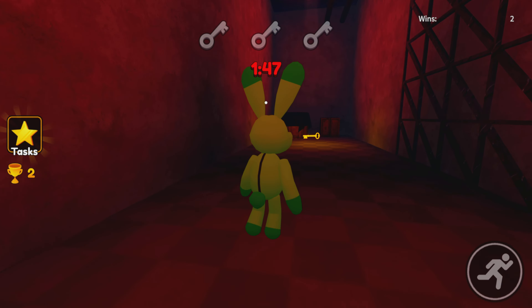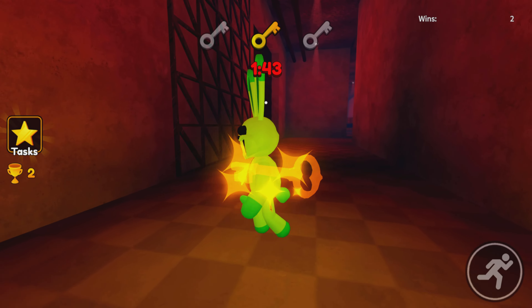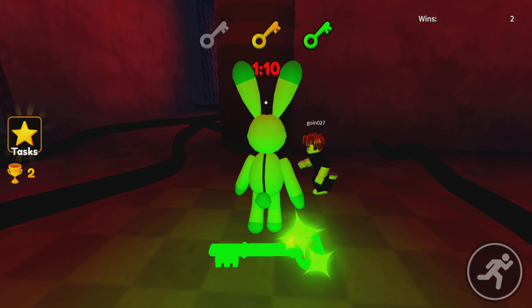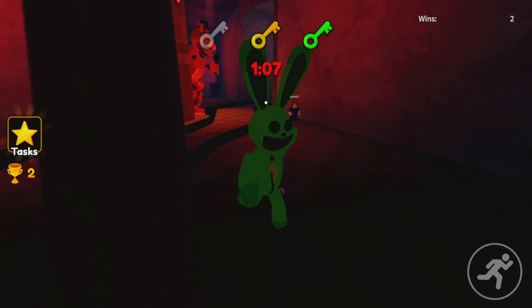There's always a key in this corner right here — this is always the gold key, which is the easiest one to get. You gotta spin around to get it because sometimes it doesn't pick up. I'm about to die. We're all going to die. I'm walking so slow guys, I'm so sorry.